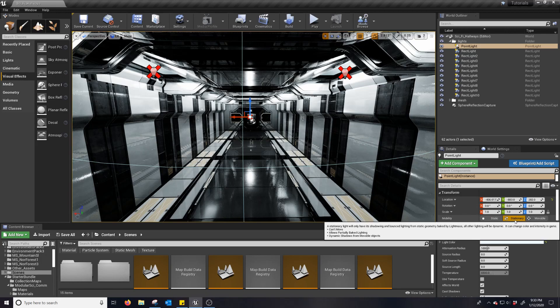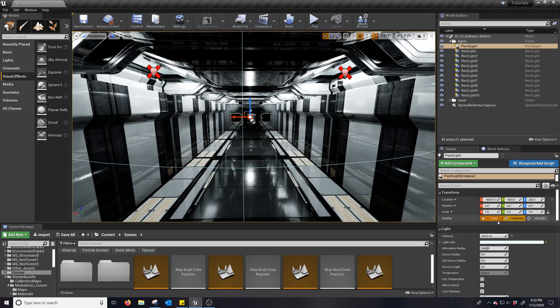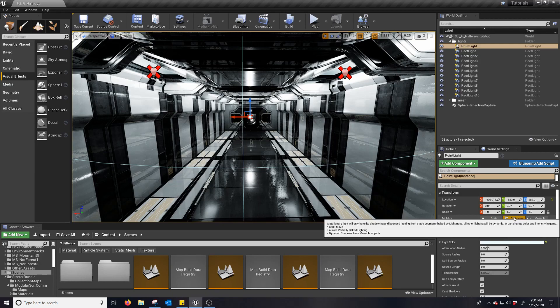Basically, Unreal has these little settings for lights: static, stationary, and movable. It gives a little pop-up if you hover over it. A static light can't be changed in game — fully baked lighting and the rendering is the fastest. A stationary light will only have its shadowing and bounce lighting from static geometry baked by Lightmass. All other lighting will be dynamic; it can change color and intensity in game, can't move, allows partially baked lighting, and dynamic shadows from movable objects.